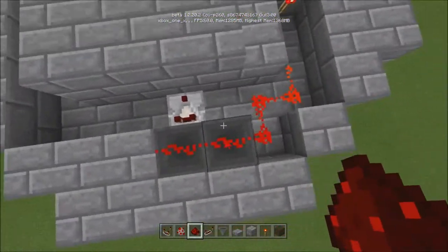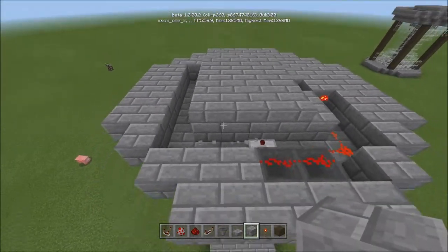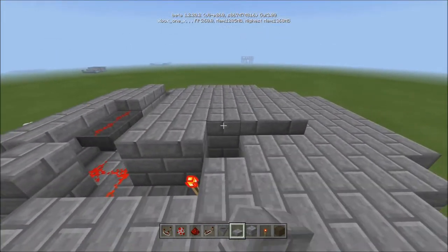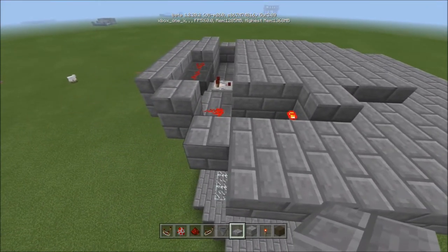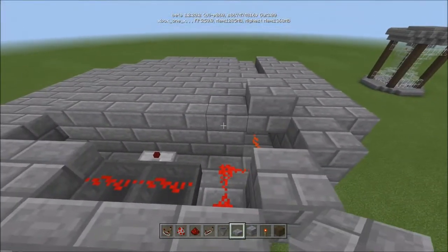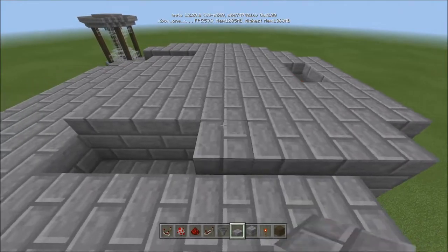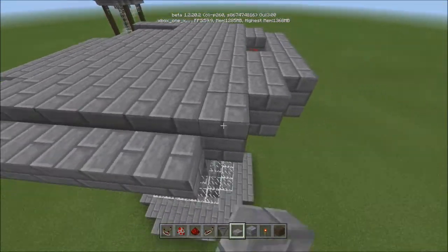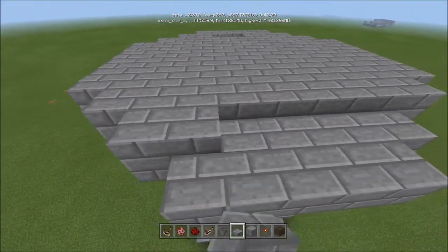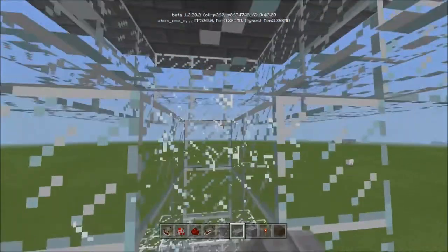That's basically how you do the redstone. Then on top, just cover all of it up. Cover this up too — you can even cover that up because it's not going to affect it. Cover the whole top. If you want to add that optional piece, break this really quick.